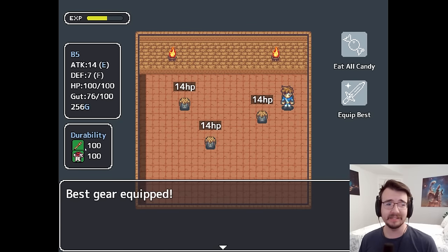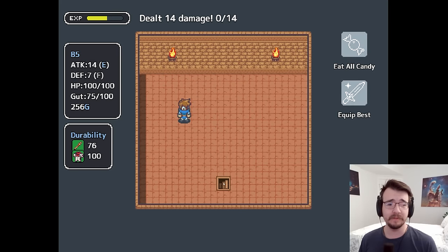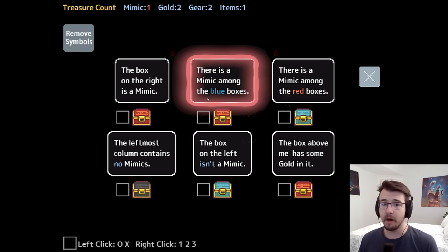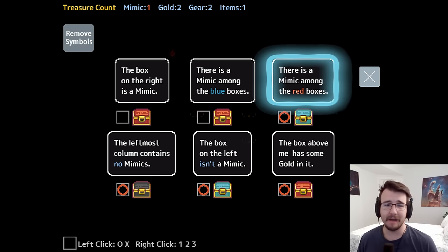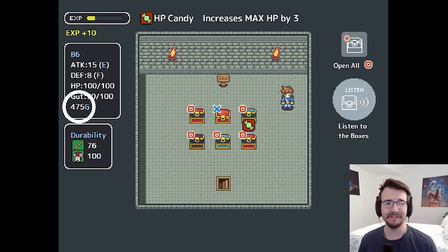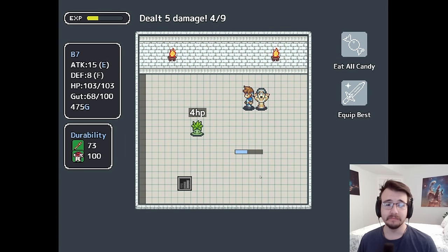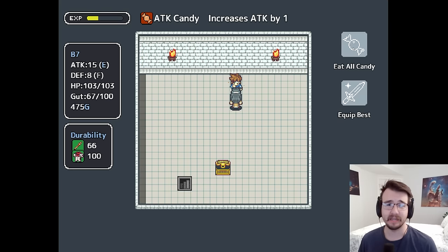I eat some candy and equip better equipment. I guess there's a durability system. I have 19 attack, which is enough to completely one-shot these guys. The box on the right is a mimic — a direct accusation. There is a mimic among the blue boxes — that is a contradiction, because he's saying it's not me, it's blue. Blue sus. Since you're cleared, I know this guy's now cleared, and this is the mimic. Let's open the boxes. Also getting a lot of gold — 475. I can't wait till I get a shop. More attack candy — om nom nom nom. Next floor, more boxes.